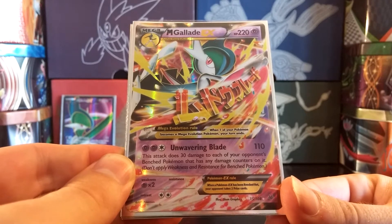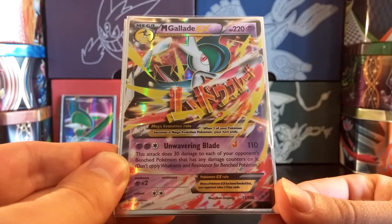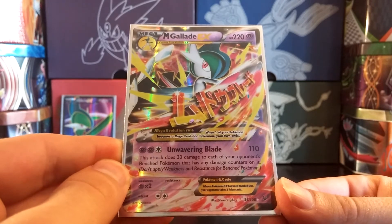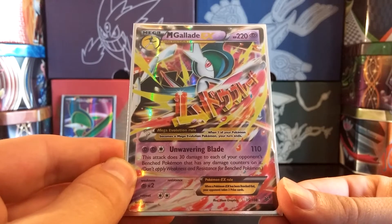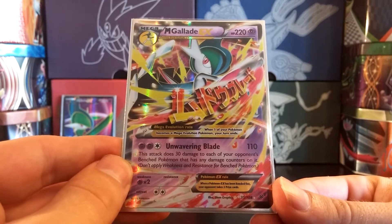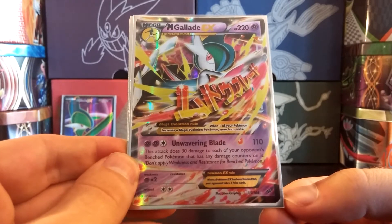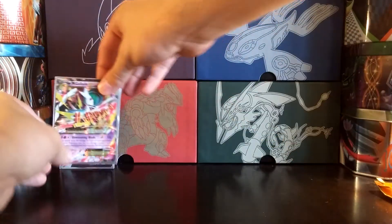Unwavering Blade costs 2 Psychic and a Colorless Energy for 110 damage, plus 30 damage to each of your opponent's benched Pokemon that have any damage counters on them. There are a lot of things you can do to spread damage in this metagame - there's Fortress, which puts a damage counter on each of your opponent's Pokemon when you Mega Evolve, Dusk Noir to move damage counters around, and the Bats - Zubat, Golbat, and Crobat - which I'll be running. The ability to spread damage to the bench and soften up Pokemon so they can be knocked out by that 110 damage hit is very good. So we've got 3 copies of Mega Gallade EX.